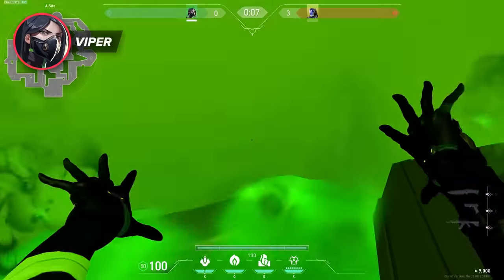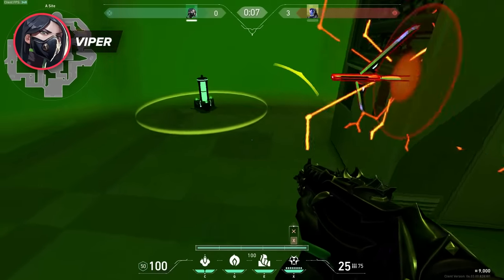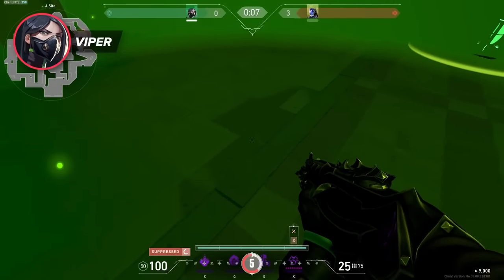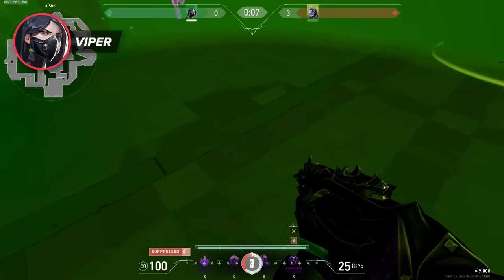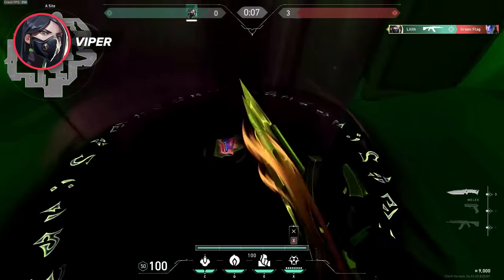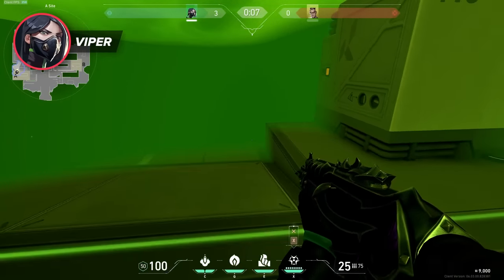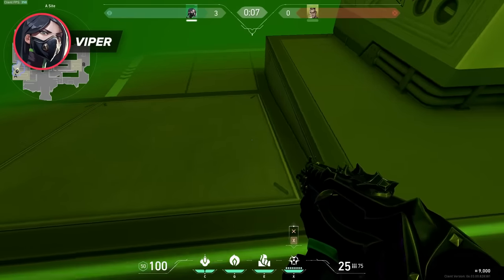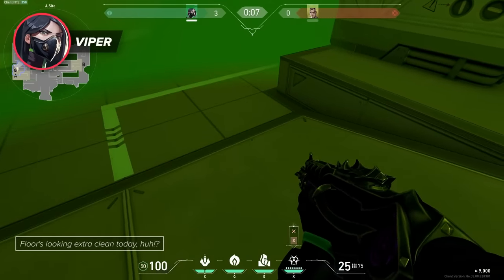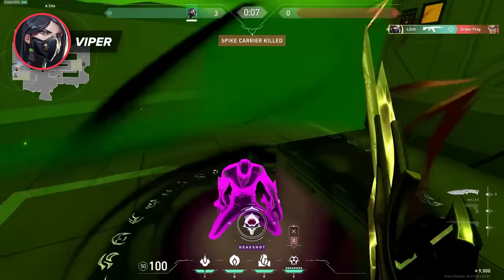Viper's Pit covers a large area in toxic fumes that gives any members of the opposing team a decay effect, ticking their health down until it reaches one. It can effectively shut down entire sections of the map by presenting risky terrain for opponents to explore. The major downside is the limited range of vision you have while in it. To counter this, Viper can look downwards at the ground to increase their range of vision by about a meter and a half, giving them the edge to see the other player first and fire off that all-important first bullet. So for the only time, don't have good crosshair placement and look at the floor instead — it'll win you fights.